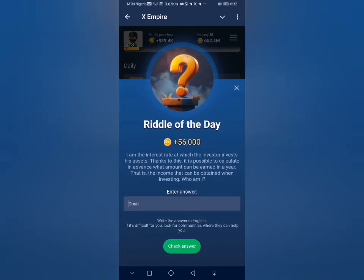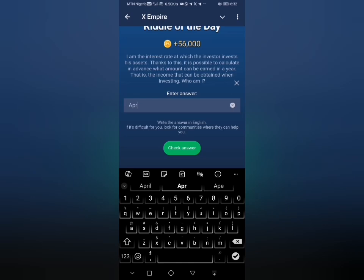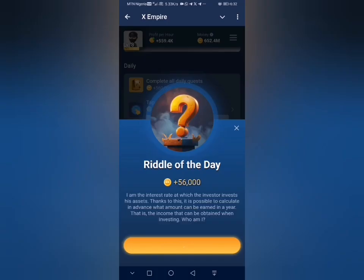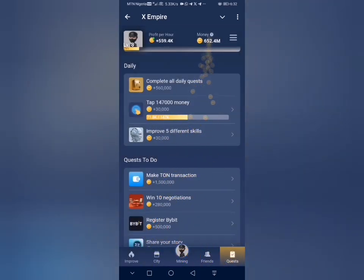The answer for today's second rebus of the day is 'APR.' I'll click on check answer and as you can see on screen I can claim my reward, so click on claim.